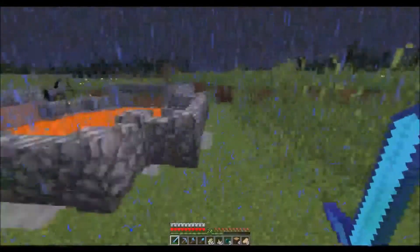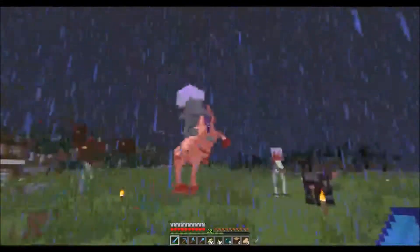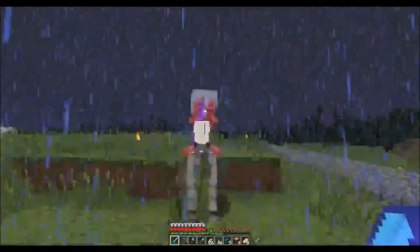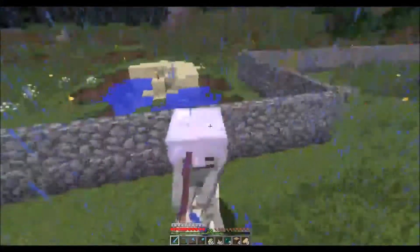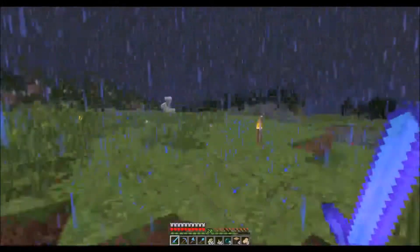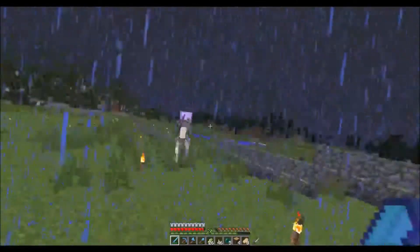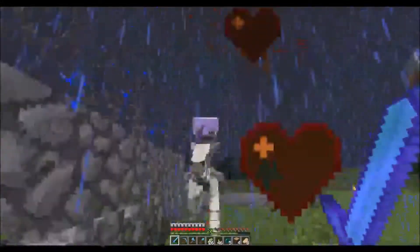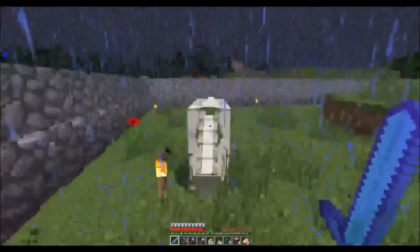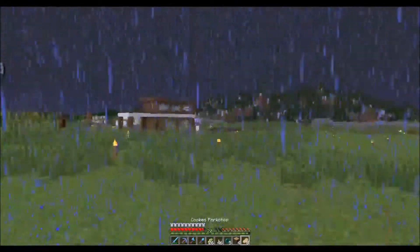I don't know how it calculates where they spawn, but this area out here where there's not a lot of building gets them all the time. Each one of those skeletal horses turns into four skeletal horses with four skeletons on. They always have an enchanted helmet and enchanted bow, and sometimes other armour as well. You've just kind of got to hope they run into something so you can catch up to them. The horses don't do anything and don't split into more horses once you've got the skeleton off its back, but I'd rather just get rid of them all — and the bones are useful.